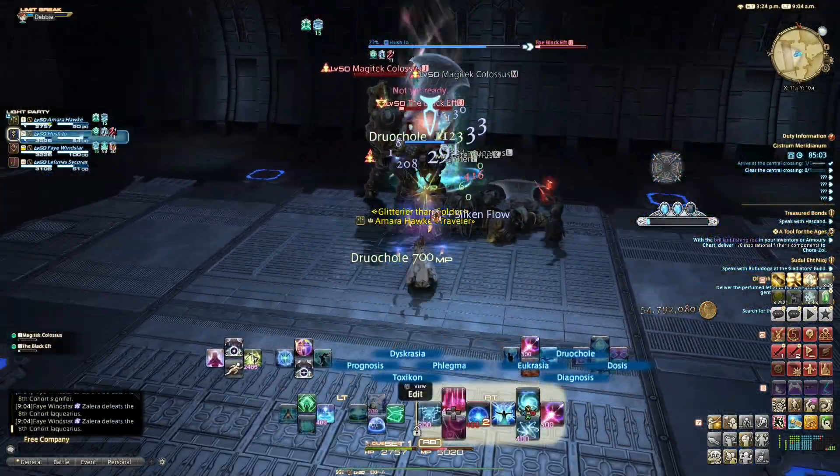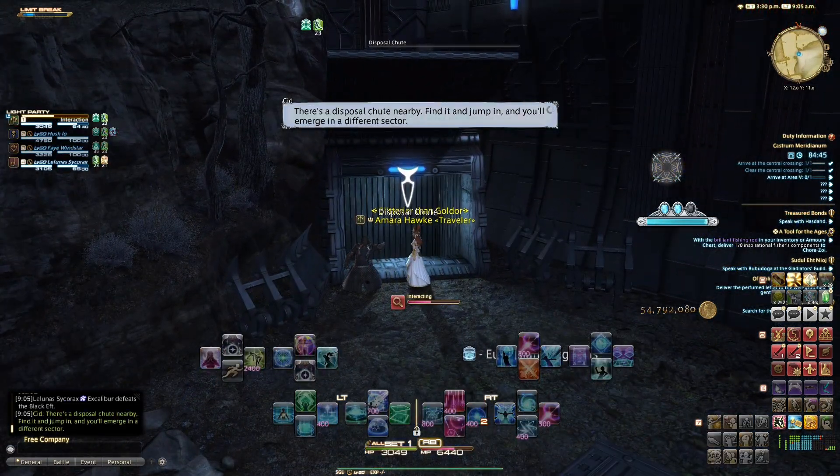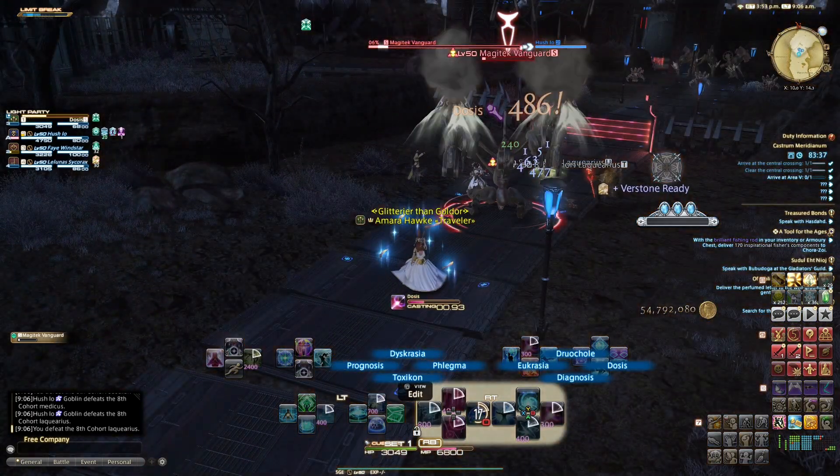Once the F is down, you get to move on. Head into the disposal chute to get to the next area. There are a couple more packs of trash to take out before you reach the Magitek Vanguard F1.